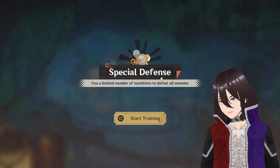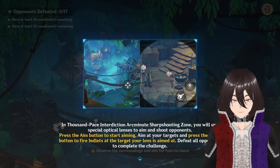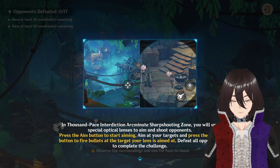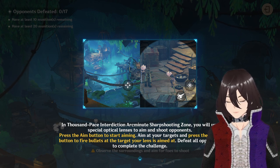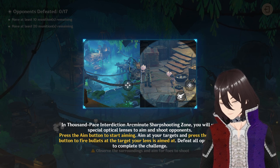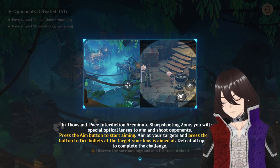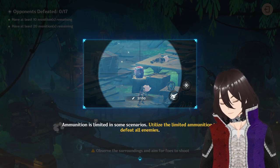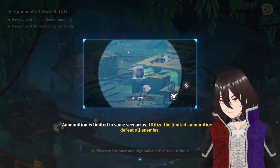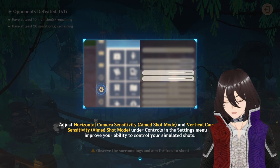The title isn't exactly accurate — it's not a daily, I've done that today, but what the heck. Thousand Pace Interdiction, Arc Minute Sharpshooting Zone. You will use special optical lenses to aim and shoot opponents. Press the aim button to start aiming, aim at your targets, and press the shoot button to fire bullets at the target your lens is aimed at. Defeat all opponents to complete the challenge. Ammunition is limited — utilize the limited ammunition to defeat all enemies.